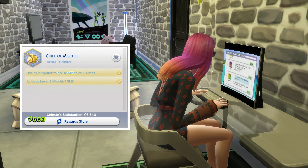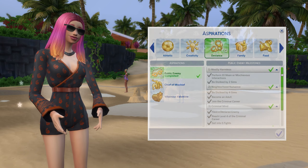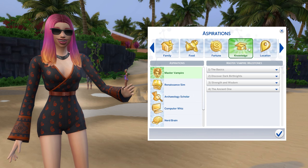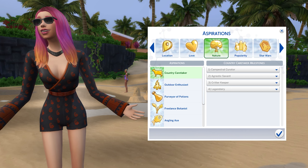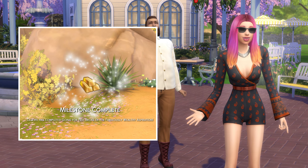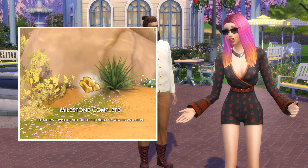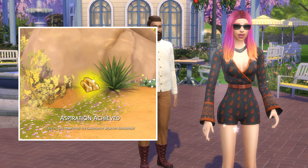You'll gain points for completing each part of an aspiration milestone, as well as each milestone stage too. Overall, working on milestones is one of the best ways to gain aspiration points in the game, and it's not a bad idea to swap between aspirations depending on what your sim is focusing on in order to get extra points by completing more tasks and milestone stages. A helpful side note is that depending on how wealthy your sim is, sometimes swapping to some of the fortune aspirations in particular can complete a large chunk of these aspirations instantly, giving you lots of satisfaction points in the process.